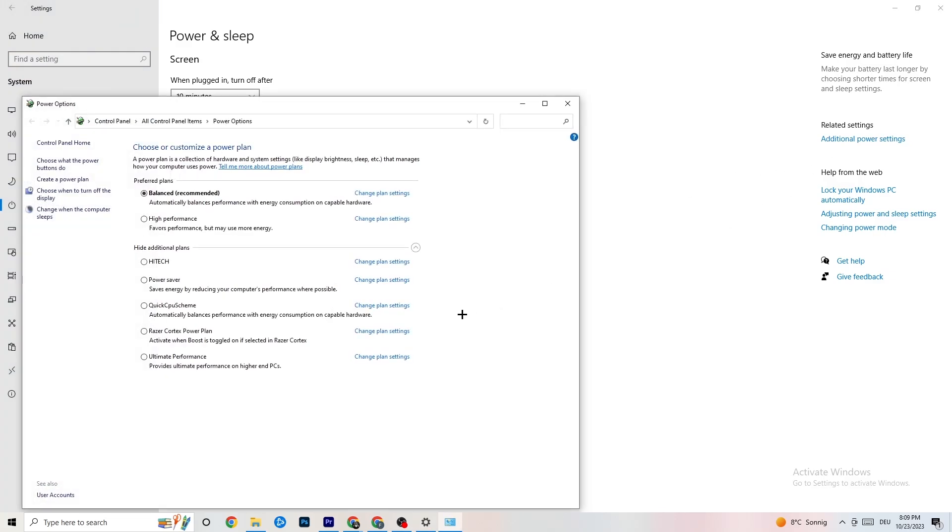Then click on 'Power & Sleep' and go to 'Additional power settings'. Try different plans to see which works better for you. For me it's Balanced, but sometimes High Performance works better — so try both and see which one reduces your issues.